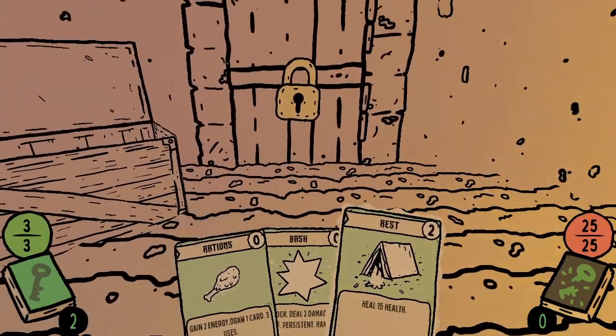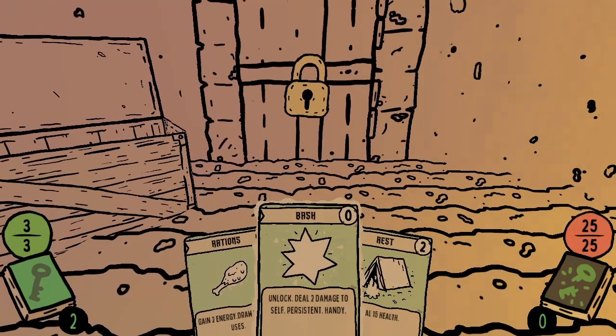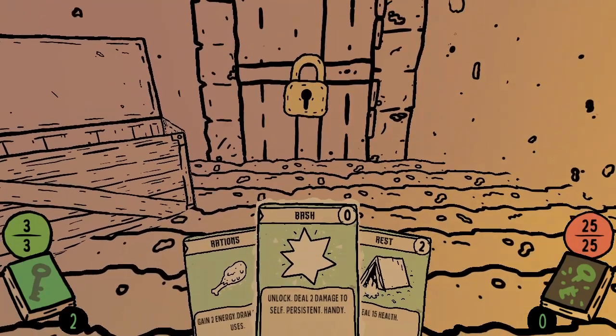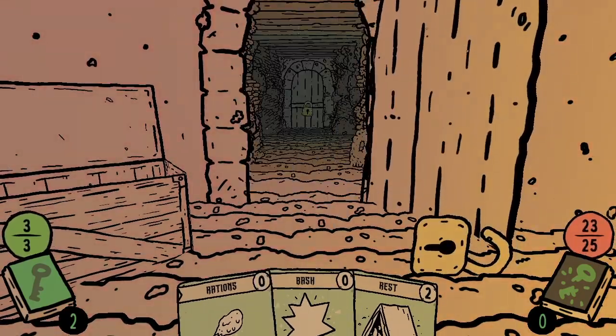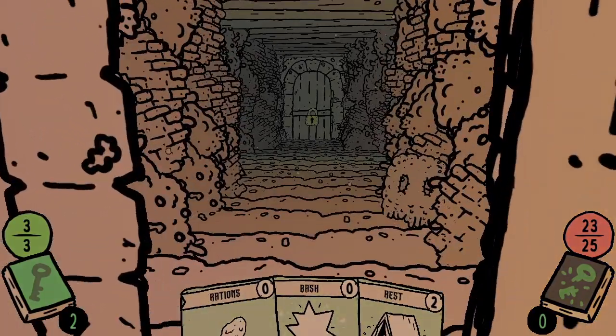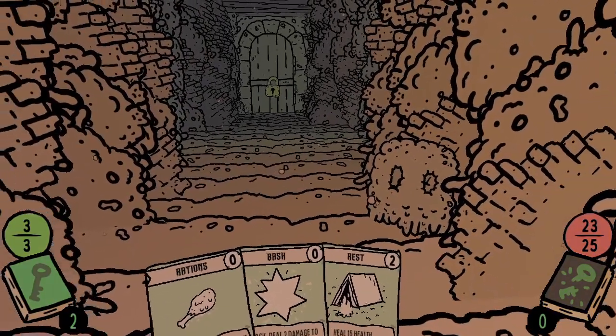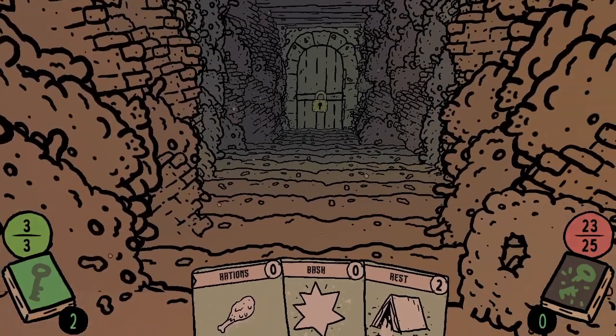How do I get through this door? Two energy — oh, Unlock. So we can just bash this lock here. That's cool — the animation is pretty good for this sort of weird 2D/3D game. I don't know how they made this; it's really well done.